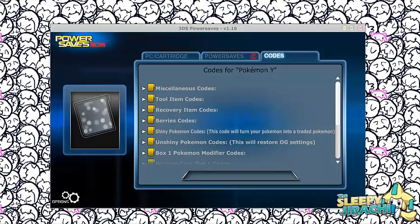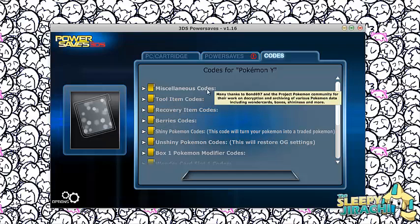What's up guys, SleepyGirachi here, and we have a Power Saves update today. I do not have my X game — that's a long story of why, I'm going to get it back probably this weekend. So I'm using my Y cartridge, which is what I use for my Wonderlock. I'm not actually going to apply any codes, so I'm really just going to show you this update.